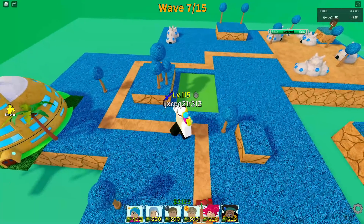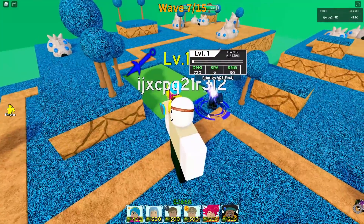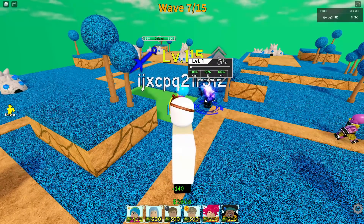Welcome back to another video. Today I'm gonna showcase Rimuru. So let's place him down. He costs $500 to place and his damage is 730, 6 SPA and the range is 30.